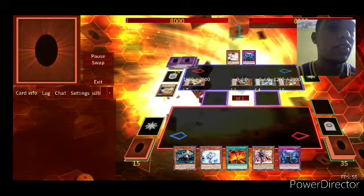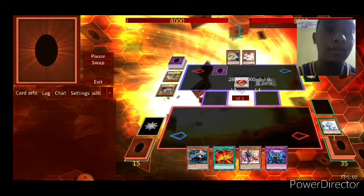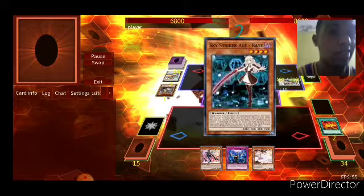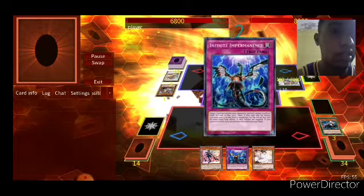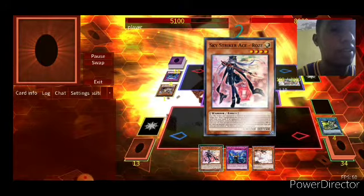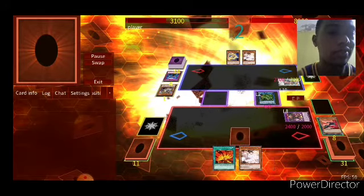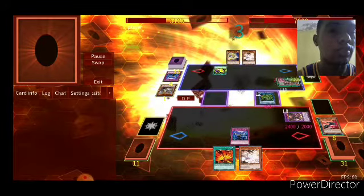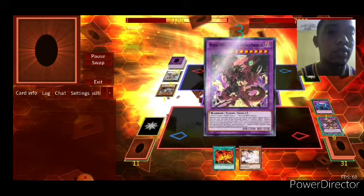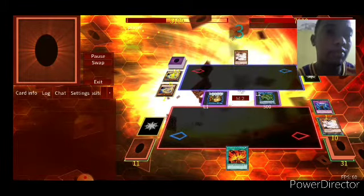I'm going to try and make a board. I have Effect Veela so I don't really fear anything. Effect Veela on that Swordsoul card whose name I can't remember. But that's all — this board is practically broken already. Ash Blossom to stop him — match is over.